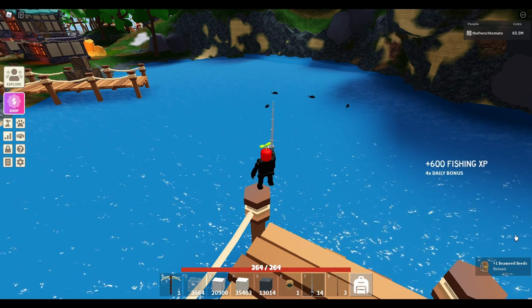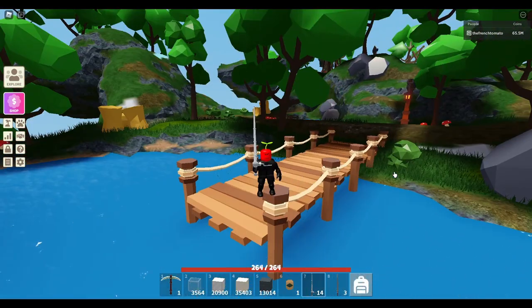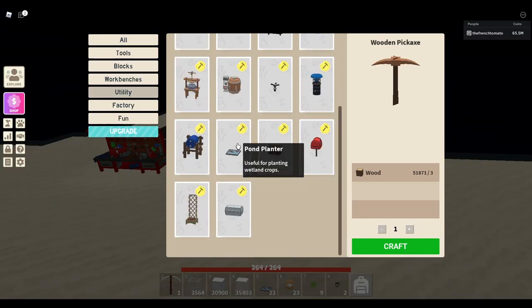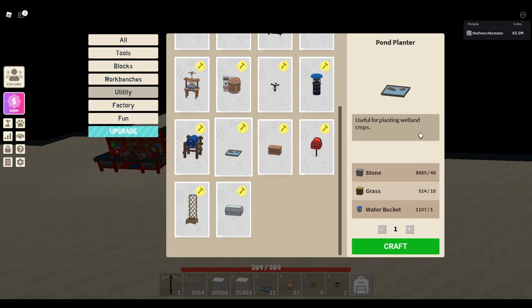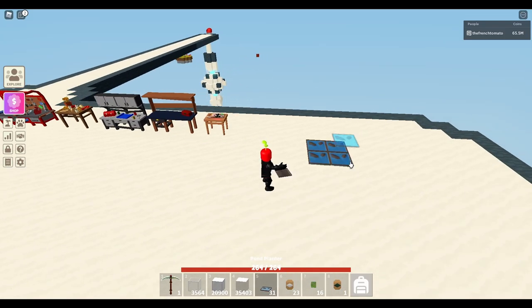Now that we have all the ingredients, let's go back to our island and I will show you guys how to craft the sushi items. Another thing you will need to craft is the planter, and you can make it from your tier 2 workbench. With the planter, you will be able to plant both your rice seed and seaweed seeds.